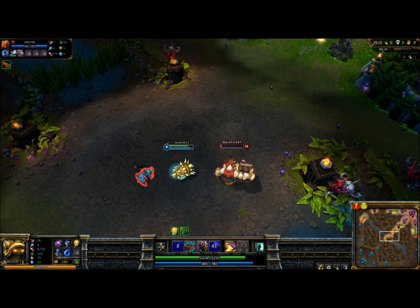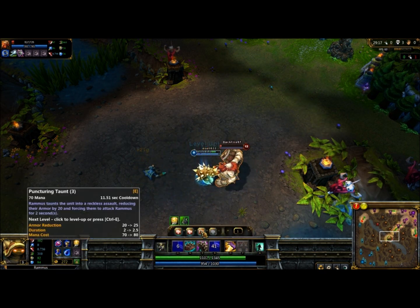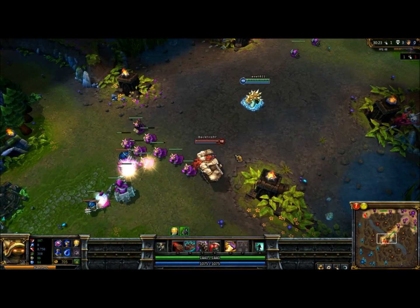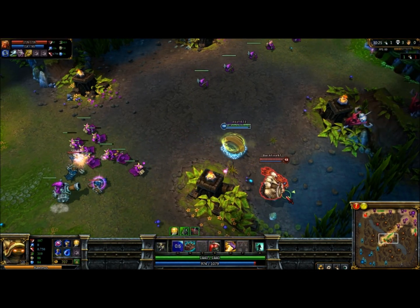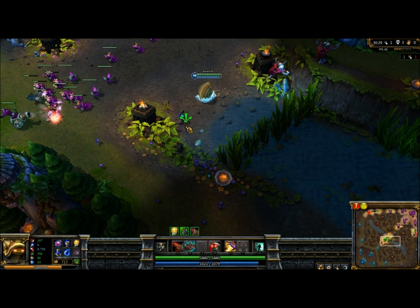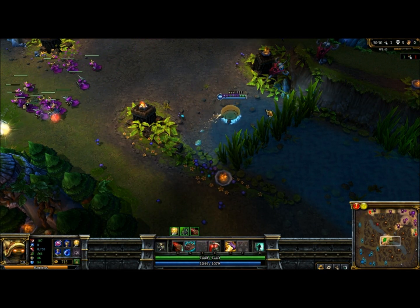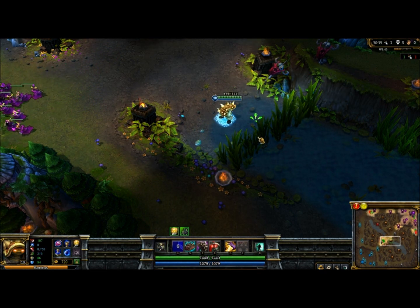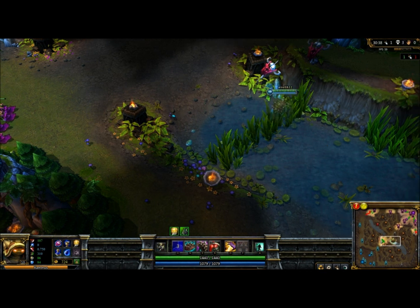And then I just finish off this minion and finish off Gragas. Here's Gragas again. I'm going to secure the kill. What — where did he go? What is this? Is this some kind of hack? He just went into the bush. I don't know where he went.